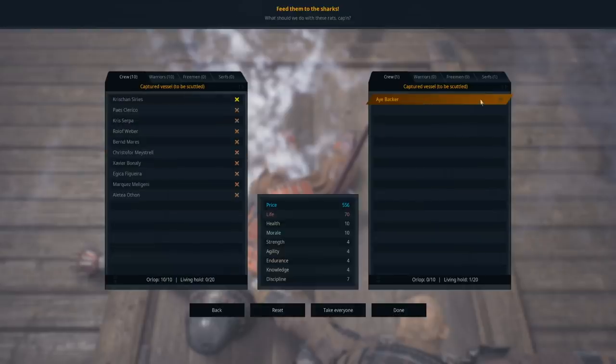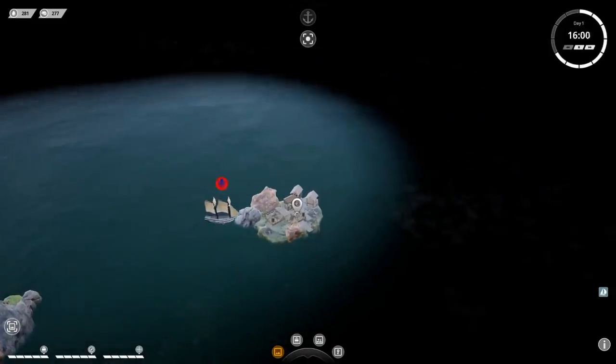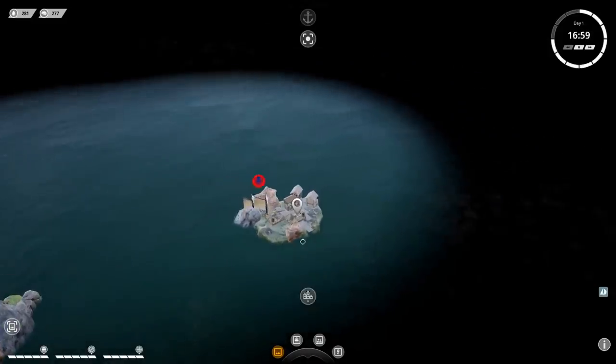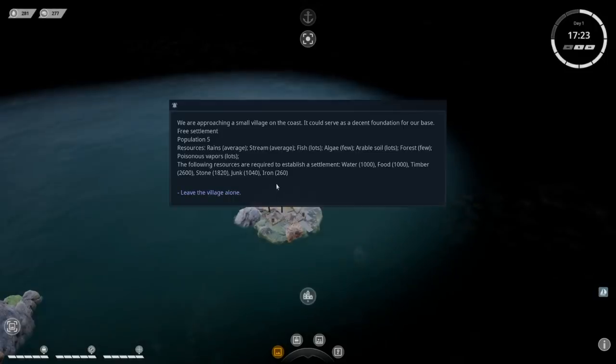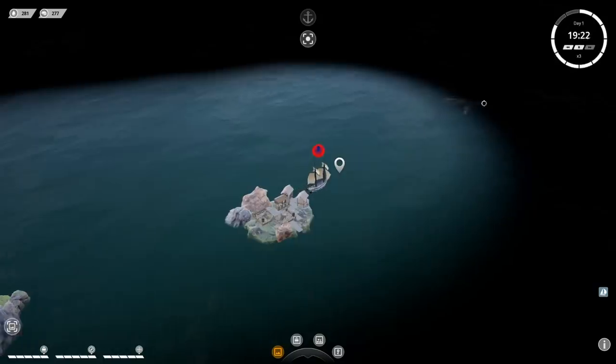There's actually a person on board — his name is I-Backer. We took everybody. That was actually my first successful naval engagement! Now this looks like an empty settlement — we're going to sail up to it. If I wanted to colonize it, I need a thousand junk, iron, water, food, timber, and stone, so I'm unable to colonize it at the moment.